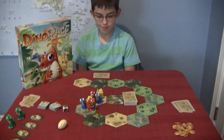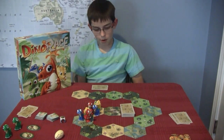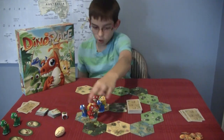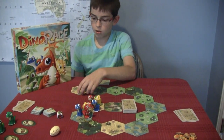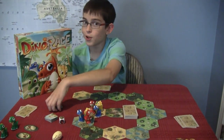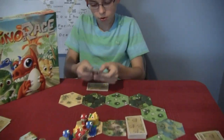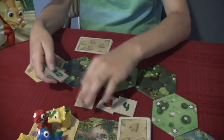Why don't you tell me what Dino Race is about? You already told me something about getting to the end. So Dino Race is about getting your colored dinosaur all the way around the track to this tile. When you get to this tile, you draw — not random, you look at them. You look at these tiles. They've got all sorts of different numbers.